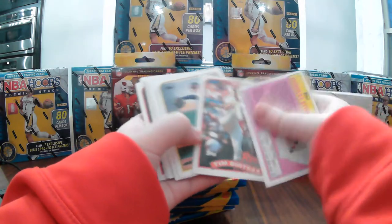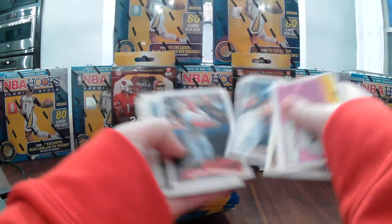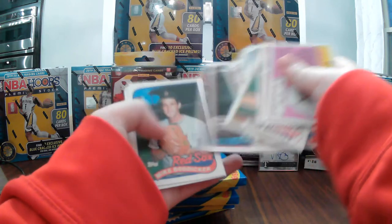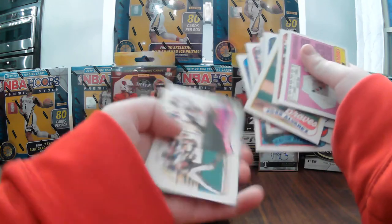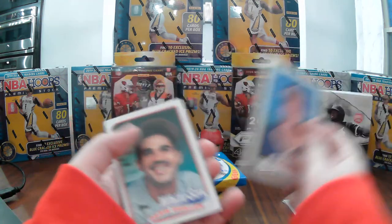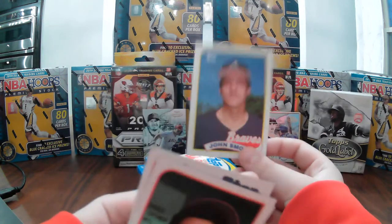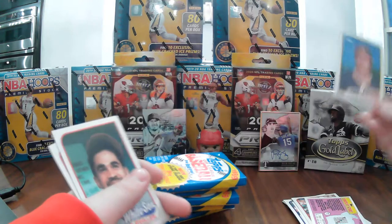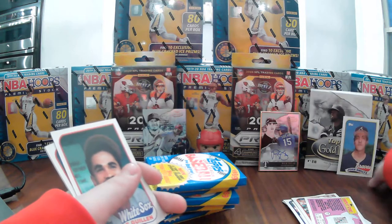Jose Alvarez, Bob Horner, and the Angels leader's card. In the second pack — John Smoltz's rookie card! That is one of the top rookie cards we were looking for in this set, and we found one of them. Put that up here on display.